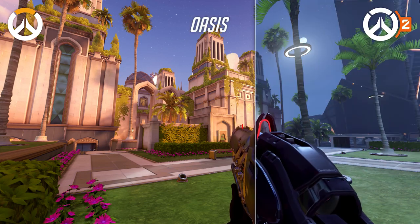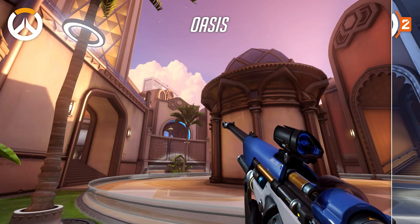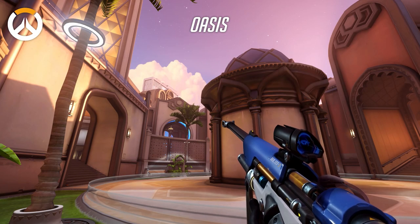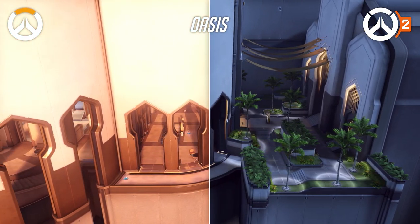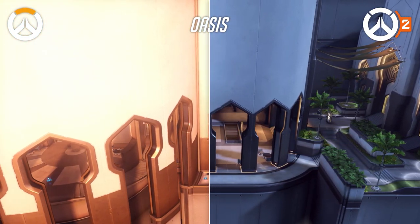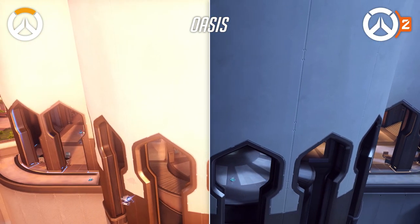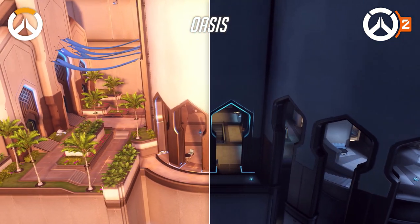Moving onto the control maps, Oasis has been de-oranged, now being set during the night. It's true that this map has undergone a similar change to Route 66, with the color palette being dramatically flattened. However, the textures used in this map are not dominantly orange like the ones in Route 66, which allows the moonlight to create more neutral colors. I think this is one of the more successful redesigns in principle, even though the map is pretty unsaturated.